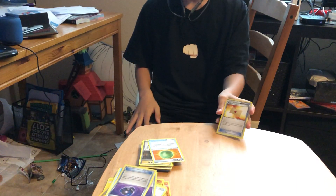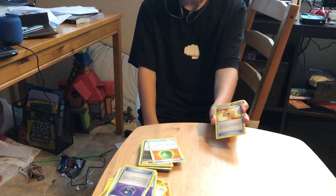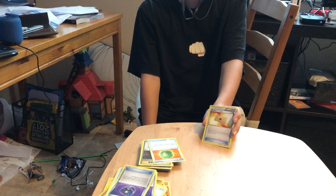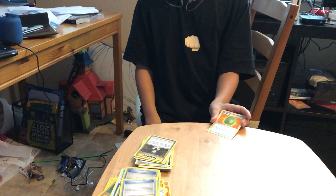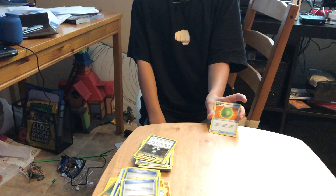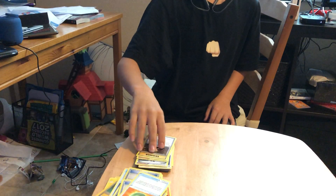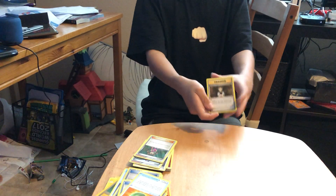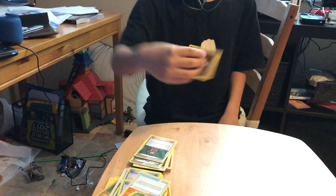Next we have Professor's Letter — fighting types have a high retreat cost and a high attack cost, so with this I can get all the energies I need. Next we have Lum Berry — let's say we got attacked by Venusaur or Shaymin's Pollen Hazard attack; if this is attached, you heal all those special conditions but then you discard this card. Next we have Brock's Grit — let's say we have six really good cards in the discard pile and we need more energies, so we shuffle them back into our deck.